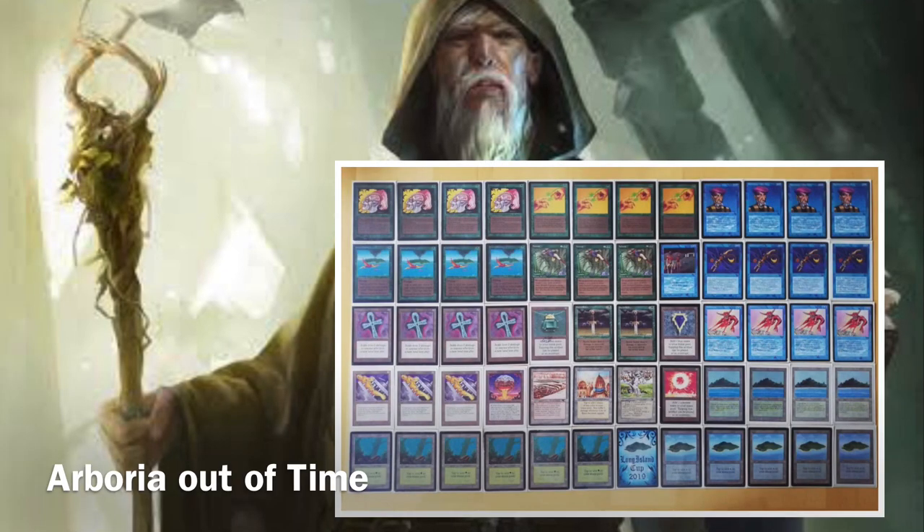The Arborea Out of Time is a green and blue deck making use of those Arborea in the center - just a huge flesh-eating plant in the middle of the board. When you play that, the rules state you can't attack any player that doesn't play a permanent, so those flesh-eating plants will eat anyone trying to attack - like a huge Moat that also picks on flyers, creating a truce.